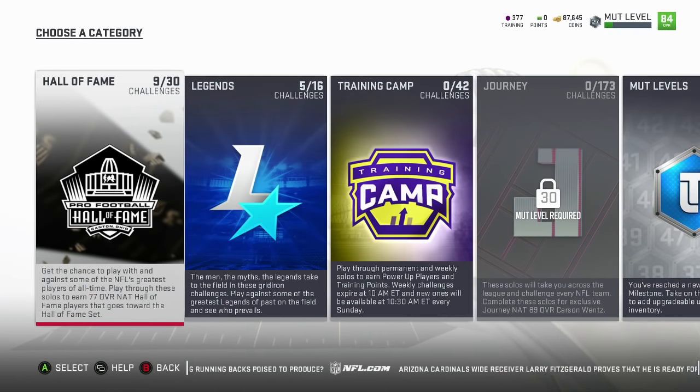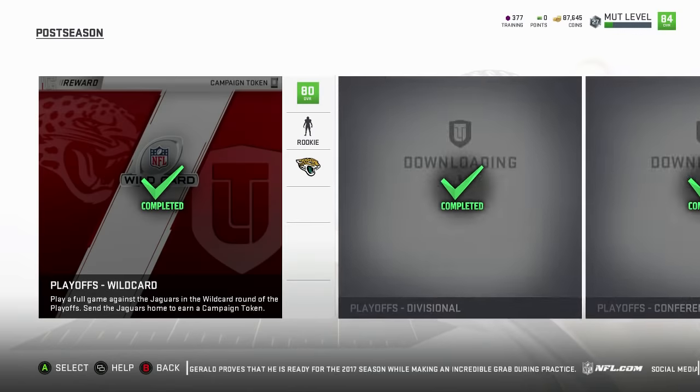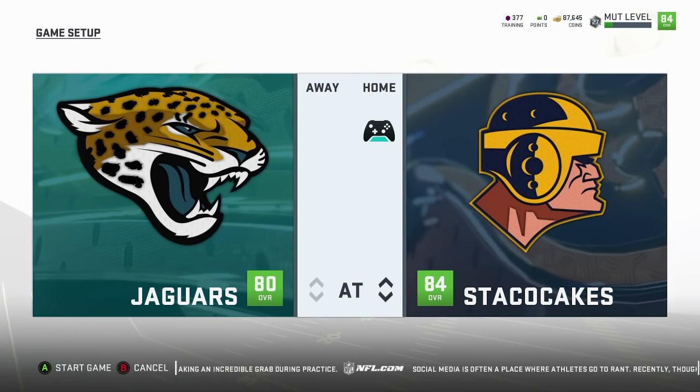Let's go to the campaign, all the way down to the postseason. Right here we've got the Jaguars — this is one we used for a couple of other videos but we're going to use it again. This is probably one of the good ones to start. It is rookie arcade mode, full game. Let's go inside the solo and I'll show you guys what I do to get these yards.